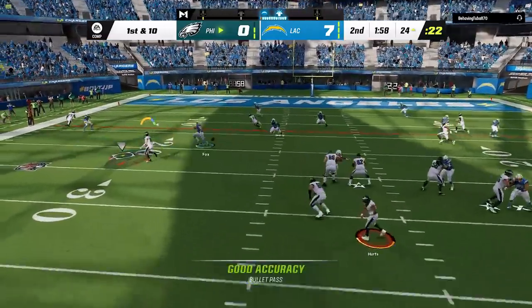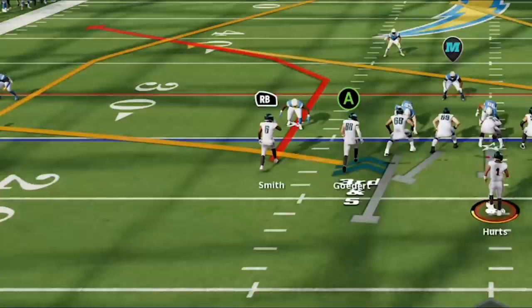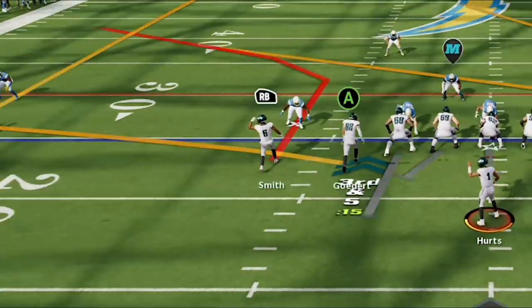Once your opponent starts paying attention to that shorter route and shuts it down, it's really just going to open up the next route, which is the RB route.